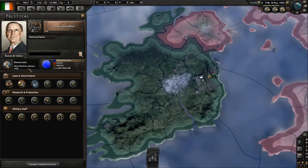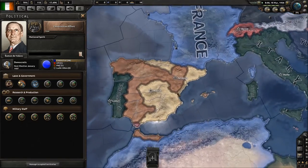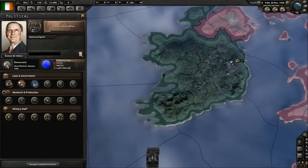Another thing with democratic nations is you've got elections, so you've got to keep that in mind. Spain has gone to war with itself — the Spanish Civil War has started. We'll see which side is the victor: whether Germany or the Soviet Union are more proficient in supporting their opposing sides.